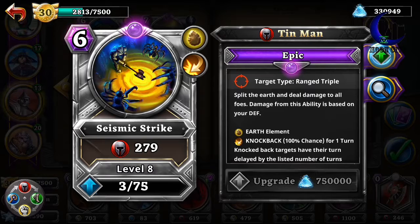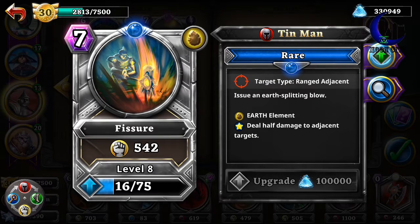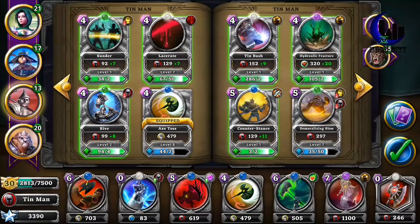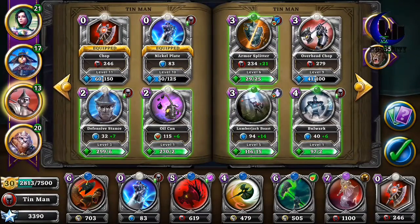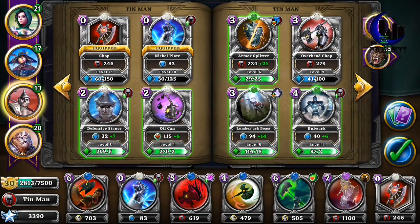Seismic Strike — it's not a bad one. It does knock back, splits the earth, and deals damage to all foes, so that would be good for the campaign. There's also one that issues an earth-splitting blow and deals half damage to adjacent targets — also good for campaign. Defensive Stance is also good; it does pretty much the same thing as Nickel Plate, but it costs 2 mana, so I stick with Nickel Plate at 0 mana.